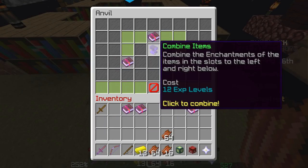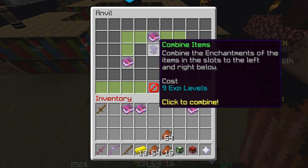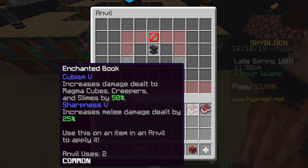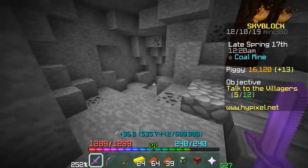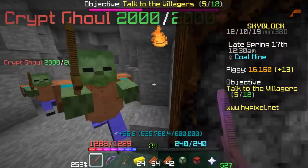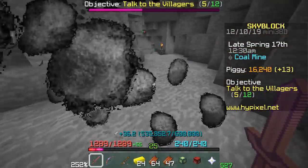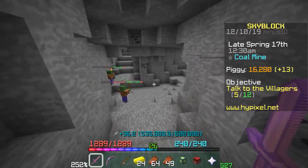We're going to start by making some two anvil use, two enchantment books. As you're doing this, pay attention to the levels it will cost, because sometimes it changes — I saved three levels just by swapping the order of the books. One of the best places to get enchantment levels is in these caves here at the spawn. Crypt ghouls give you a ton of XP — I've gotten to like level 24 in only about eight or nine kills.